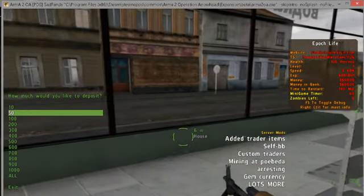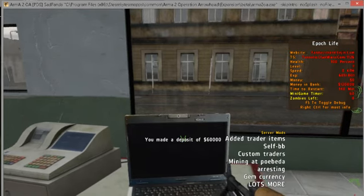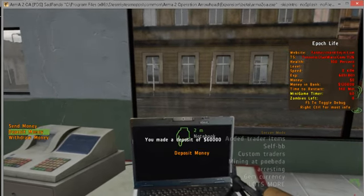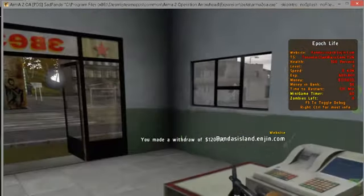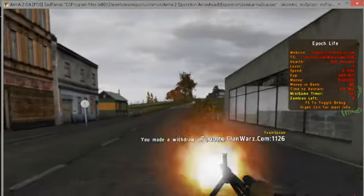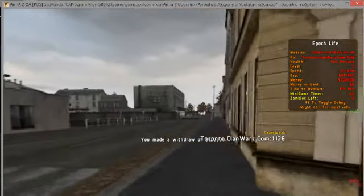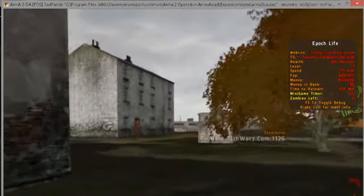I got 60 grand on my debug monitor. Deposit all — now I got 12 grand in... 120 grand in the bank. Withdrawal — yeah, at the bank.